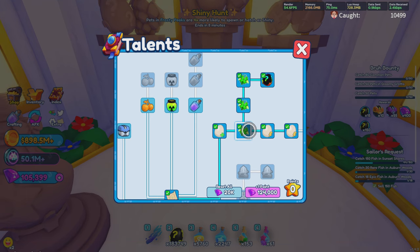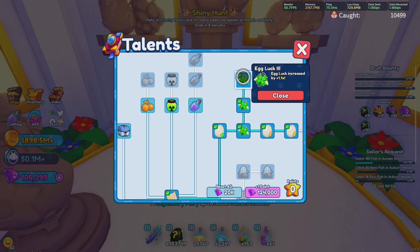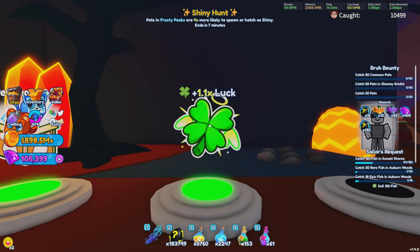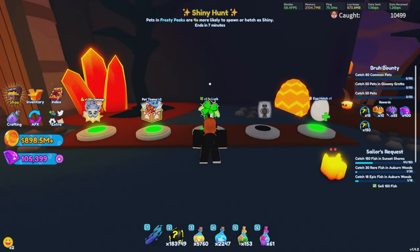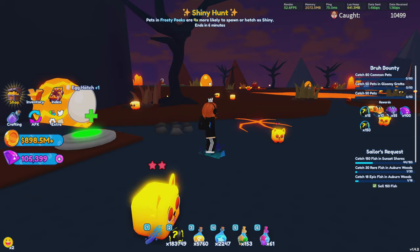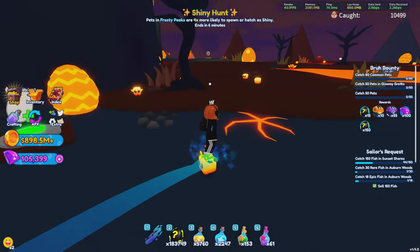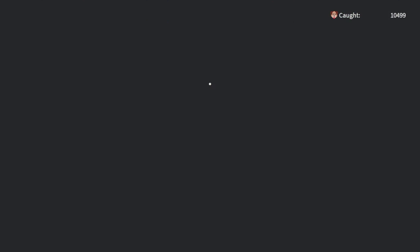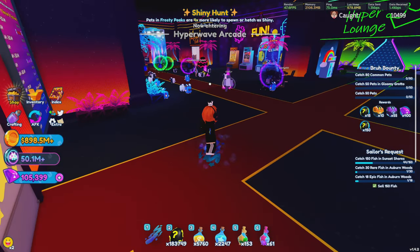I'd highly recommend getting as much luck as possible, especially because you can get up to 1.1 times luck from the talent tree. The reason we're on the summit in Magma Basin is because for around 90 million or billion, you can purchase an additional 1.1 times luck, which is very crucial. Pair these together for a total of 2.2 times luck. If you did purchase the Game Pass, that will give you another 2 times for a total of 6.2 times luck.